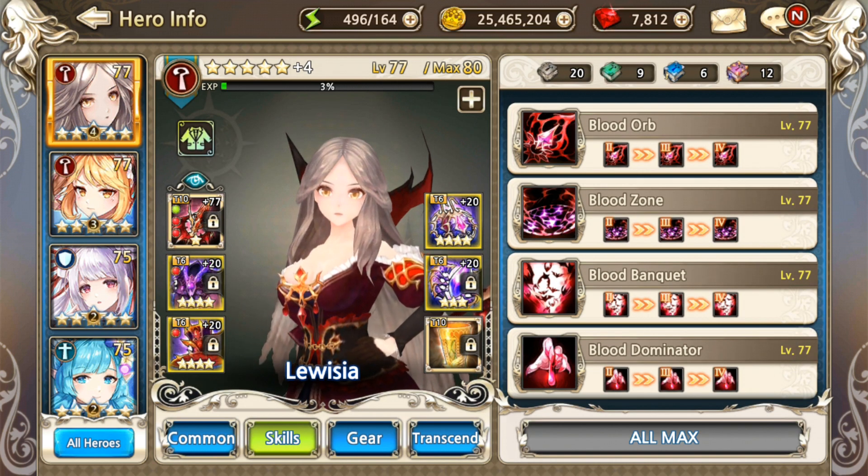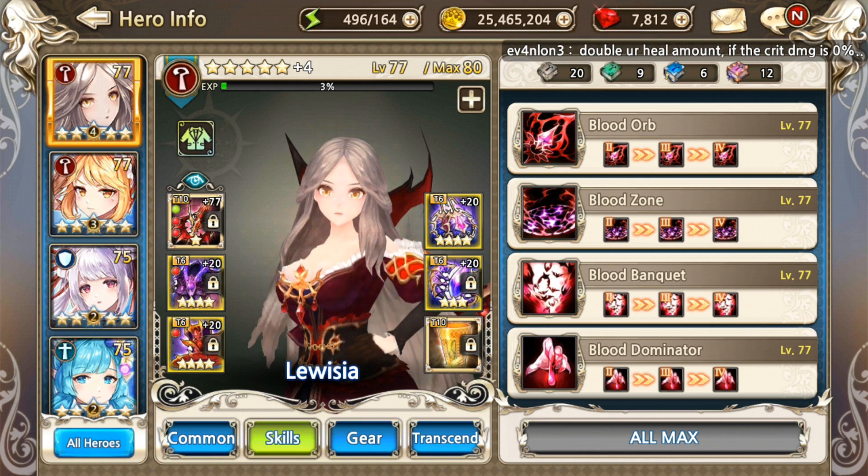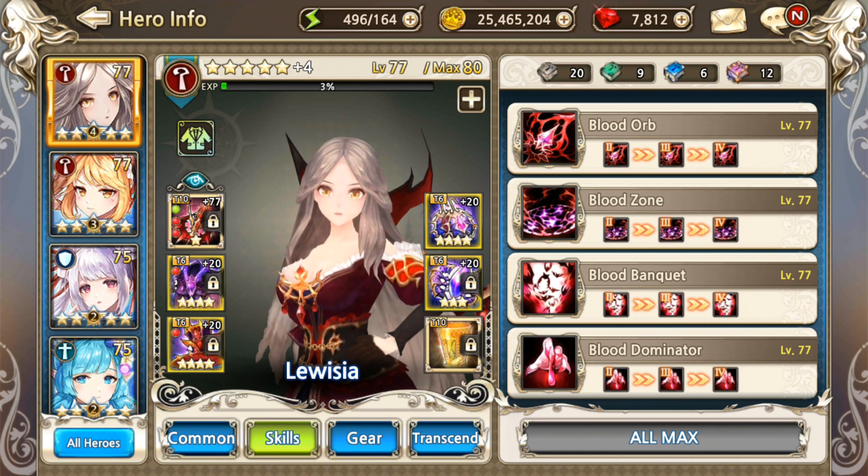If you want to have the full potential of her third skill, you want to have 10 stacks as soon as possible. But you can't do that if you have only the Blood Orb or even the Unique Weapon — just those two. You won't be able to reach its full potential as soon as possible.